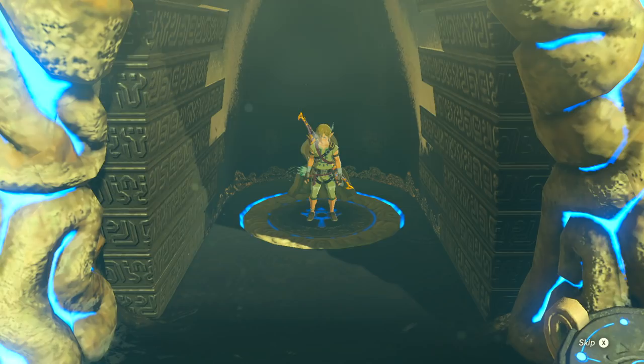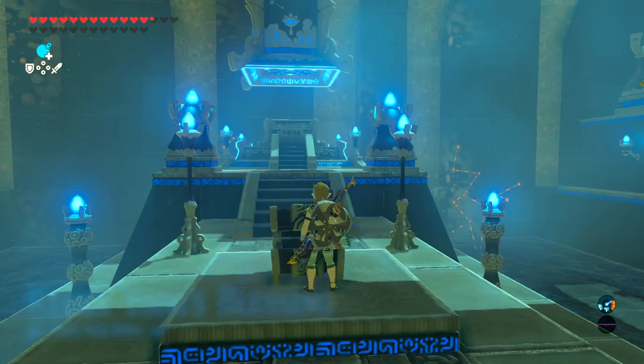Once inside, you'll receive Kyug's Blessing, which includes a diamond and your spirit orb.